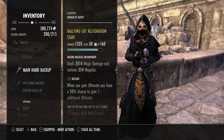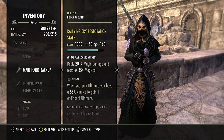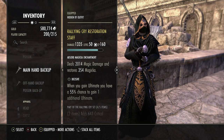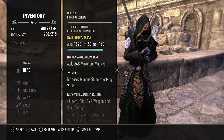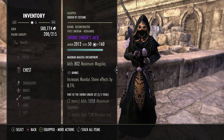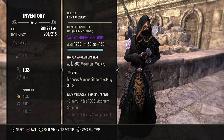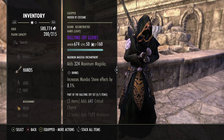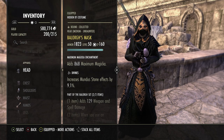We run an absorb magic enchant on the back bar. When we try to build ulti or do a heavy attack for resources, we get a little bit of extra resources — always nice. For the body I go five medium, two light. For medium I have a medium Balorgs head and shoulders. Sword Singer only comes in medium, so we have a Sword Singer chest, legs, and feet. For light I run Rallying Cry gloves and sash — all divines, all with max mag.